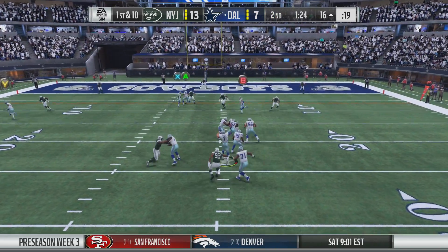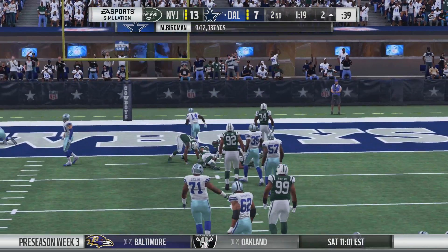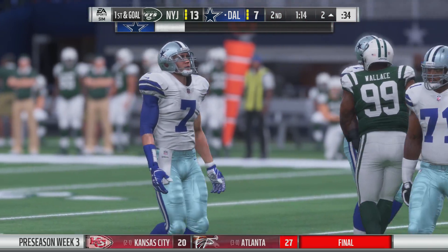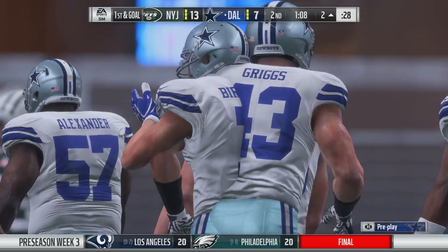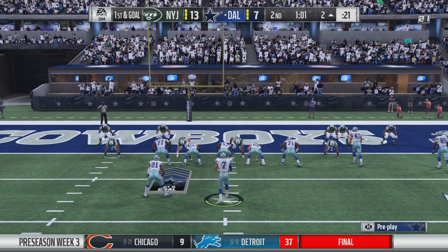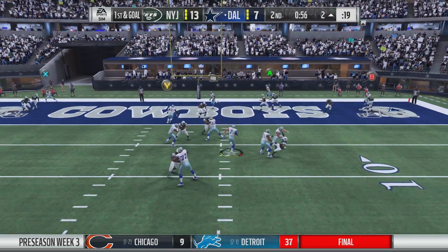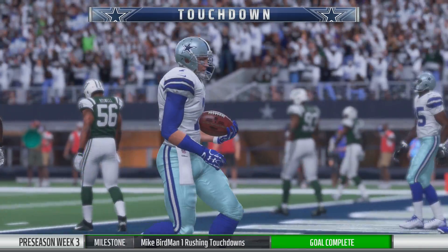On first down, he'll drop to throw — over the middle, complete, that's Burton — eventually stopped just shy of the goal line around the 2. Fifteen more there, and they're on a roll, another first down. They've got to find a way to get him more involved and call a few more plays that target him. Absolutely — here we are toward the end of the first half, and that's the first target, not just the first catch, first target. He'll drop to throw again, and he will score. Touchdown, Cowboys — it's their quarterback.